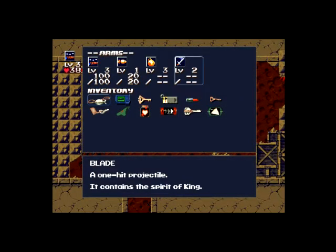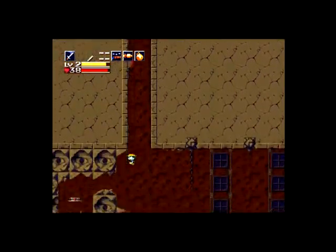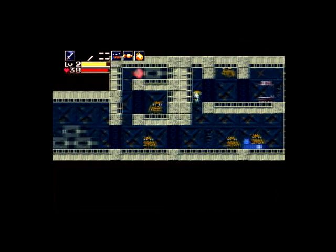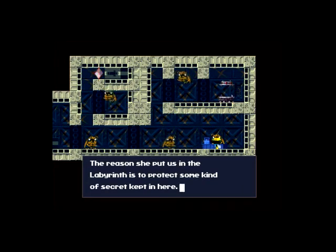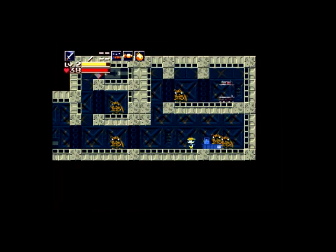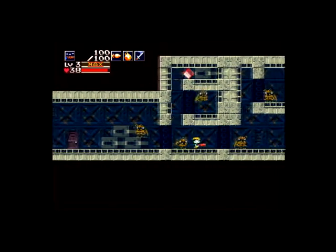And there we go — this is what I was talking about. We're back in the labyrinth shop. Let's talk to this guy: a witch and the Junker locked us in here. It's not that she hates us; the reason she put us in the labyrinth is to protect some kind of secret. But we now have bad memories, so we forgot what we were supposed to be protecting. That's pretty much all you can do here aside from save, or go out the door and grind for Dorito chips.